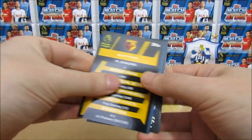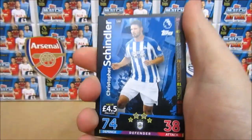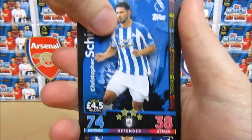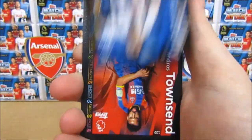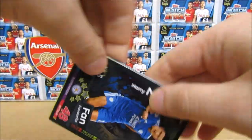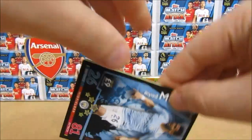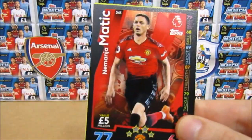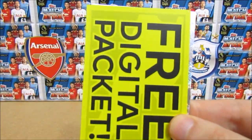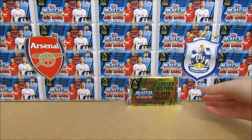Oh, boring packs for me. Makes a nice change — I normally get the boring packs. A Schindler, a Shane Duffy, and Josh Townsend. Oh wait — we've got a Fan Favourite Harry Maguire! A Riyad Mahrez, a Matic, there's our code, and the Watford badge for another boring pack.